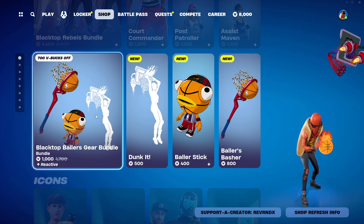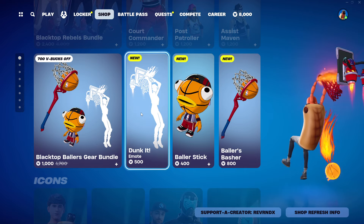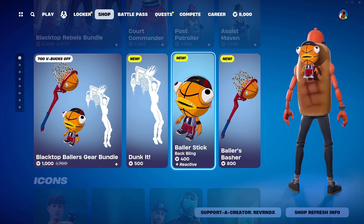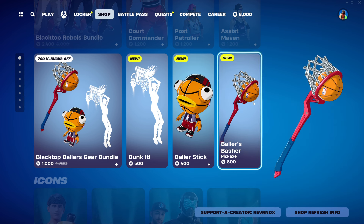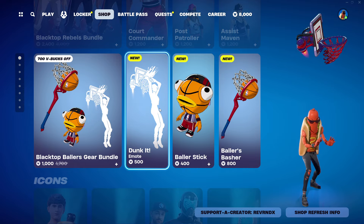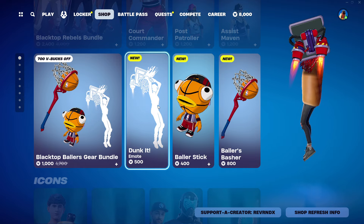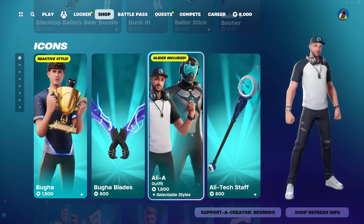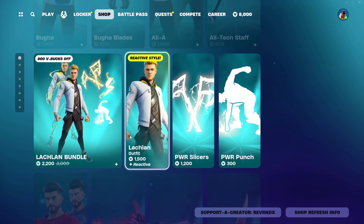You also get the Blacktop Ballers gear bundle with the Dunk It emote — honestly pretty sick — the Baller Stick back bling and the Baller Basher. Honestly pretty cool skins, pretty cool items too. I really like the Dunk It emote. He's on fire — probably the best one.